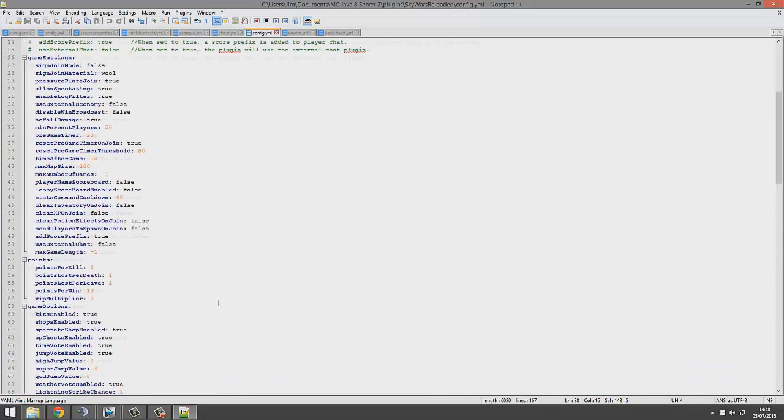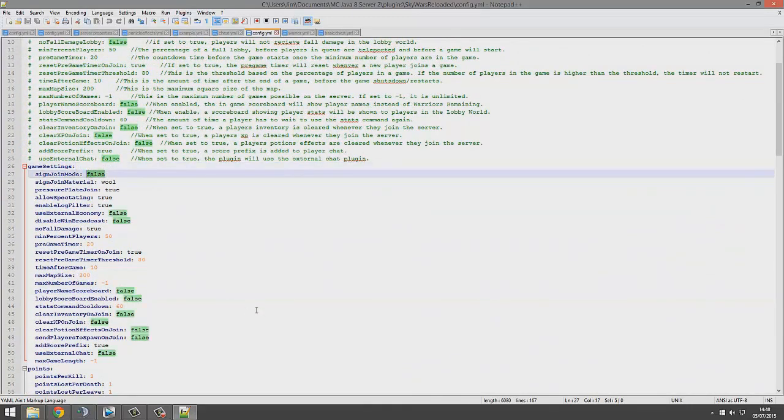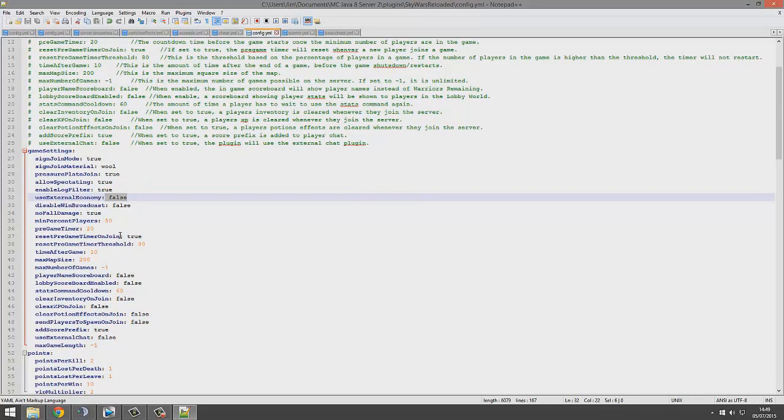I'd leave most of this the same because it's fine. But up here I'd set sign join mode to true. The way to create a sign is square brackets with SWR in, and then the map name on the second line. You can also allow people to join via a pressure plate — lots of people have had problems with that in the past but I've found it works fine. You can use an external economy if you want to rather than a coin method. Minimum percentage players — so if the map has four players it needs two to start, which is pretty cool.